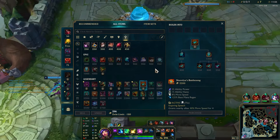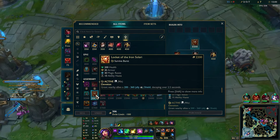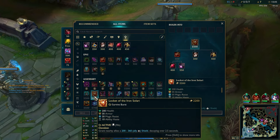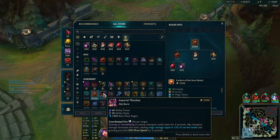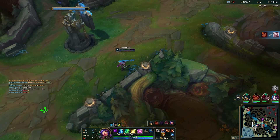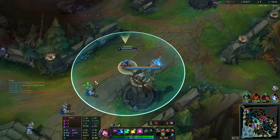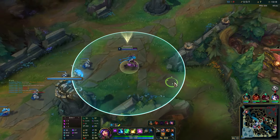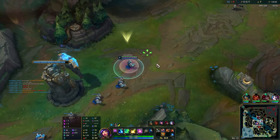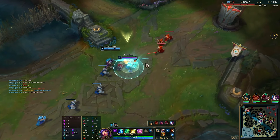I have Shurelias now, so Jinx will have some movement speed before actually killing someone — that's really good for us. Locket wouldn't be too bad. I kinda don't like Locket — it's way worse than it used to be, considering it doesn't give allies any sort of defensive stats, but good enough. That almost killed him. I'll turn into a minion and see if we can bait someone.